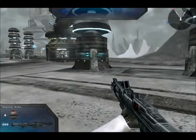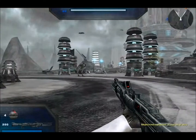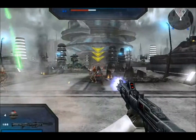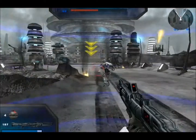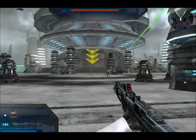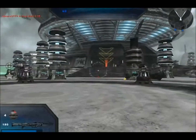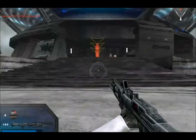Alright men, today's target is an energy collector on the northern section of the platform. If we can take it down, production facilities in the area will grind to a halt. Let's move them out. The enemy's forward command post is on the other side of this bridge — we'll have to capture it before moving on. Let's turn this place into a scrap pile. Couldn't say that better myself. Let's get to the command post.